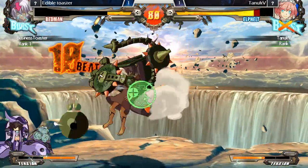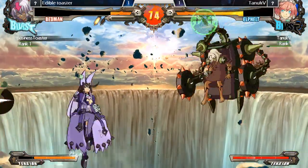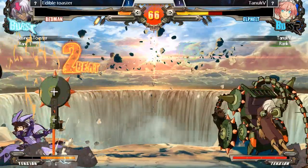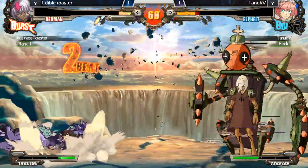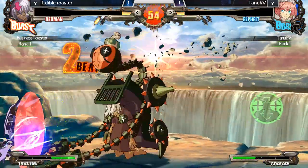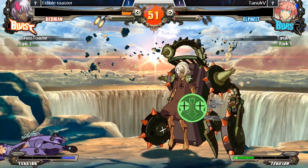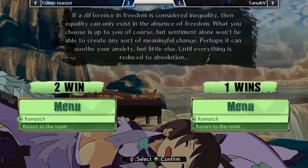Blocks it. Here comes a grab — this is going to be corner right here for Toaster and he gets the cross-up setup. Good blocks coming from Toaster, great defense. Can he find an opening? There it is — he got that confirm. All this pressure, Tonic just trying to get out of there with the far slash but it's not working out for him. Toaster takes it over time.